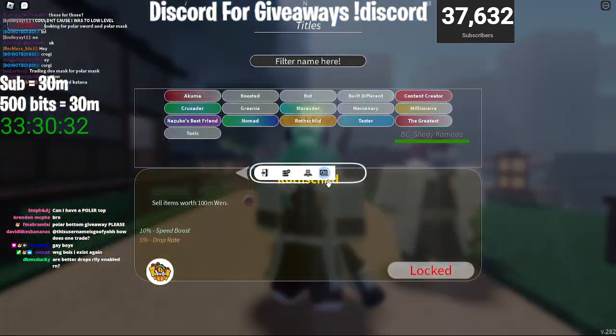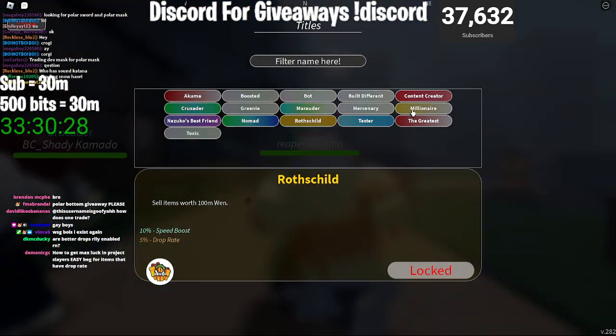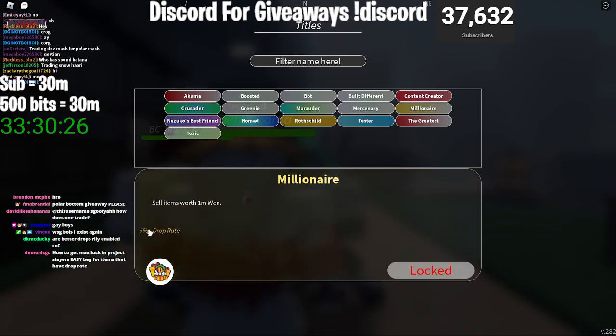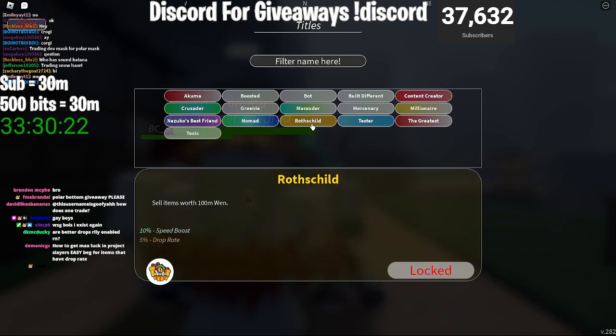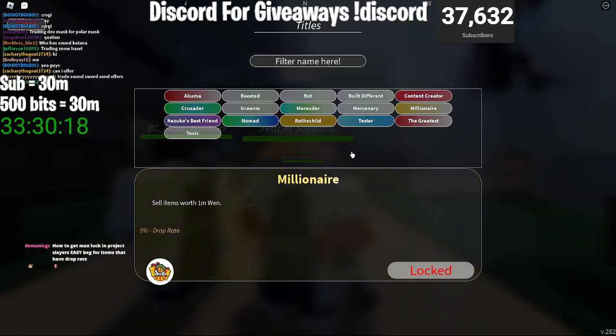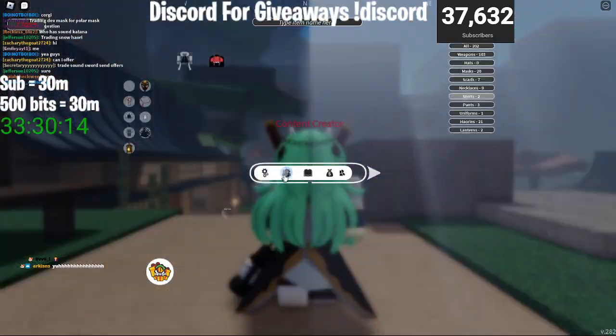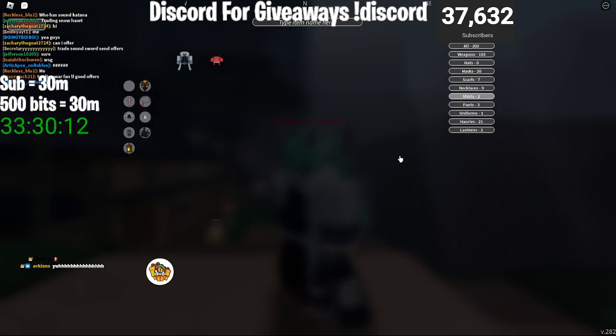First thing you want to do is go to the titles. One of these titles is obtainable but it's going to be hard to get. Millionaire gives 5% drop rate — that's going to be hard to get. But the one that's even harder to get is Ron's Child. That one's basically impossible to get, so don't even try going for that. Now I'm going to show you every single gear piece that has drop rate percent on it so you guys can get max drop rate and get the items that you want.